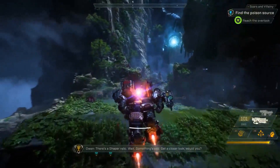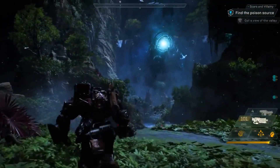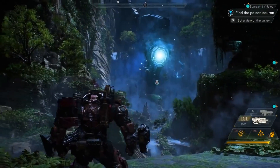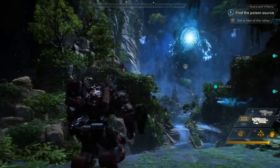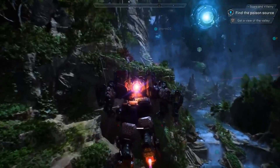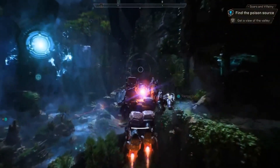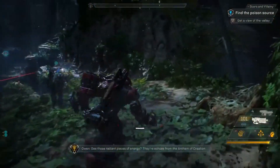There's a Shaper Relic — wait, something's odd. Night has fallen in the world of Anthem, and the creatures that inhabit the darkness are out on the prowl. But right now we have that giant thing to deal with. I don't know what they've done to that Relic, but it's getting worse by the minute. See those radiant pieces of energy? They're echoes from the Anthem of Creation.